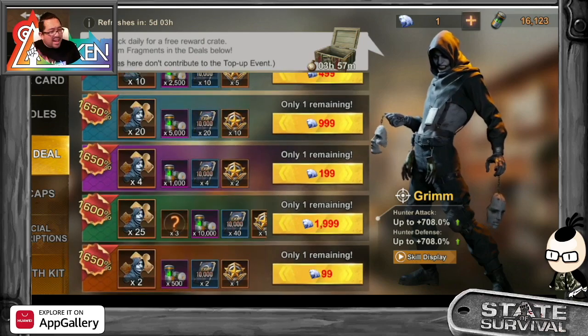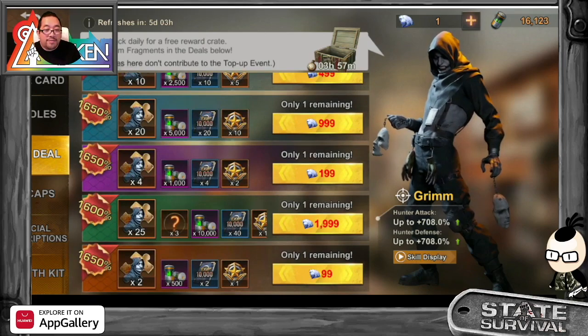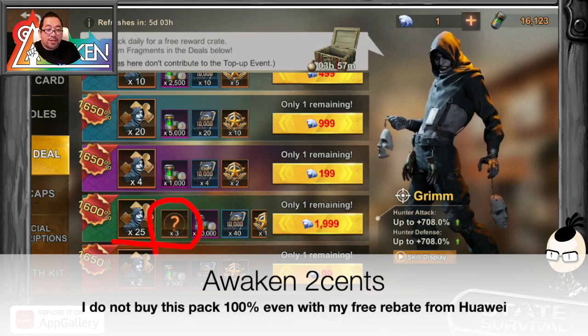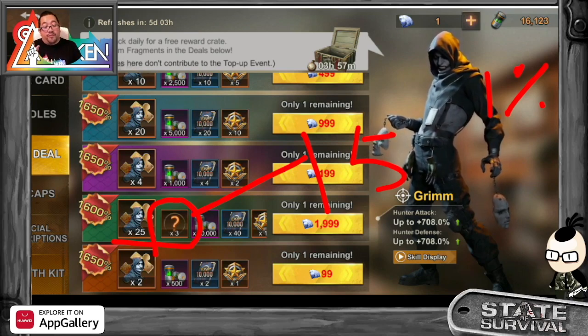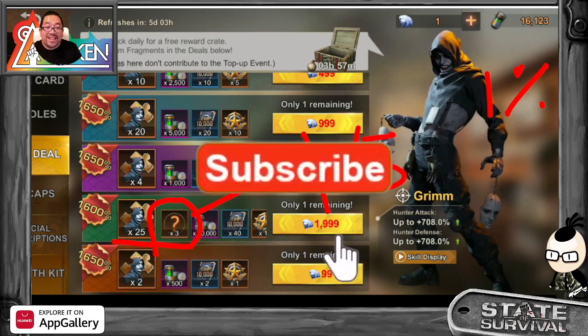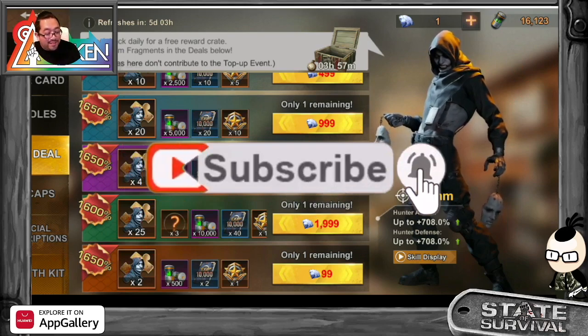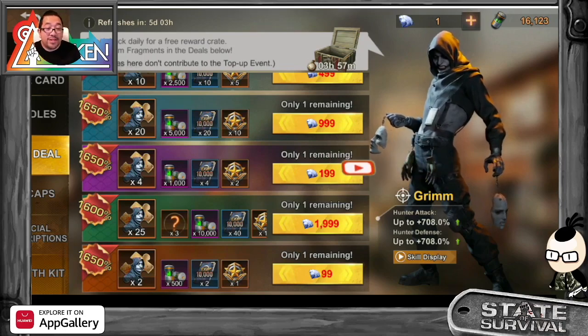If you have great luck, you might buy the $20 pack, take the 25 charts, and hit that 1% to get the other 15. But for Awaken Kenny and most players, I would not recommend buying anything like this. Thank you for tuning in — be wise in spending, and see you in the next video.